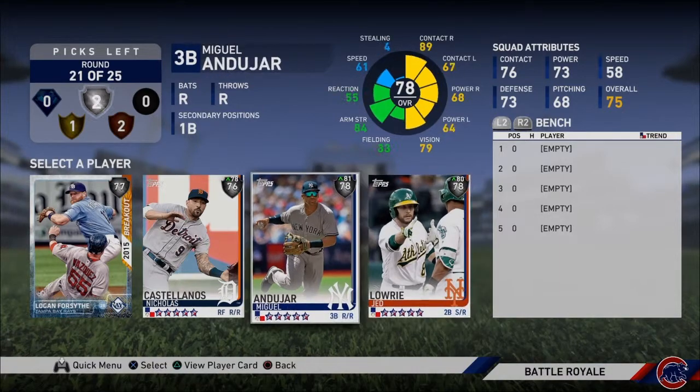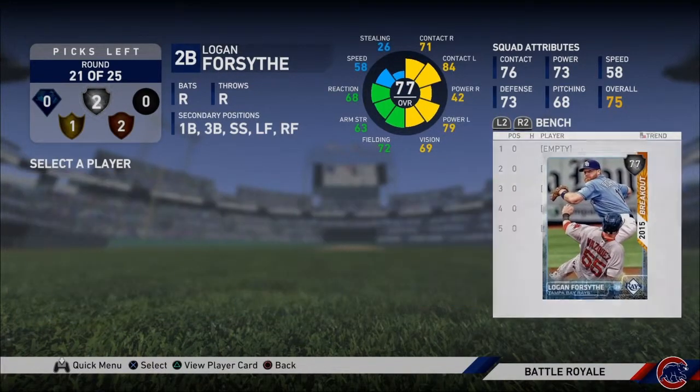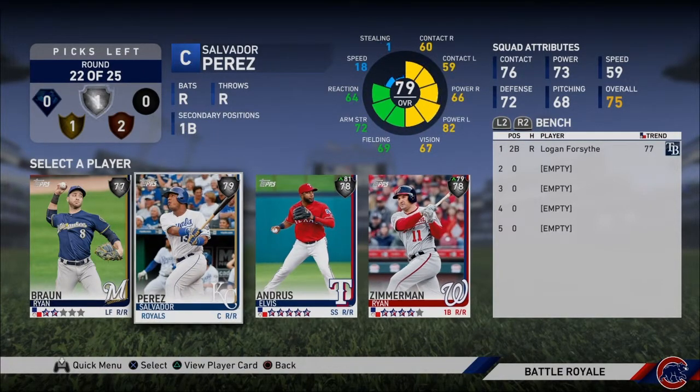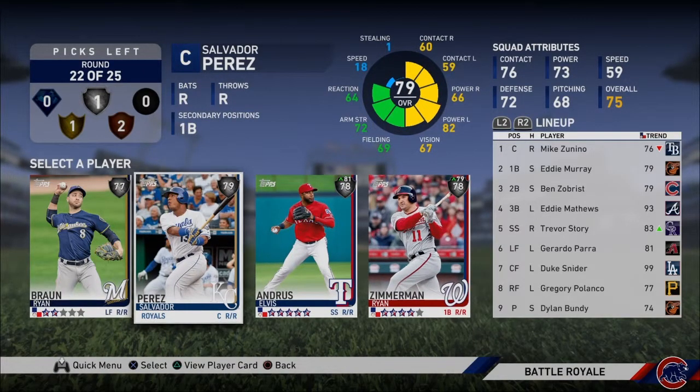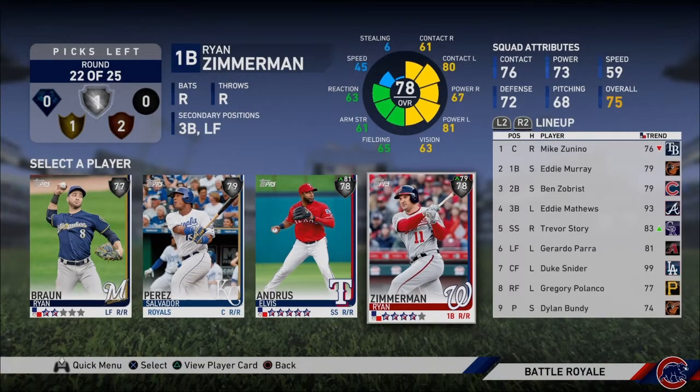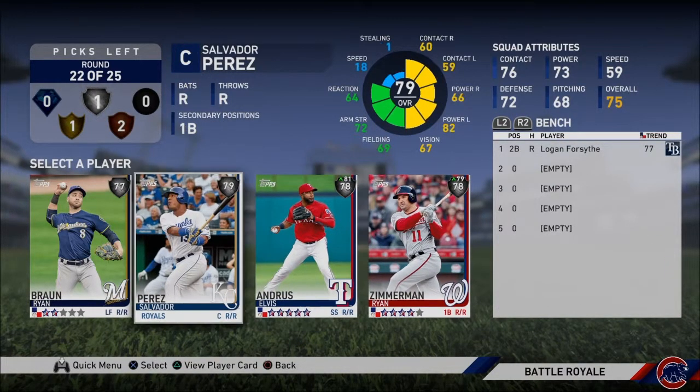We are taking Logan Forsyth — he plays everywhere, he bats righty, I'm actually really good with him. I don't know who to take here — we don't need a third baseman, he plays left field as a secondary position. No thank you. So right field and catcher are the two places we need to upgrade.